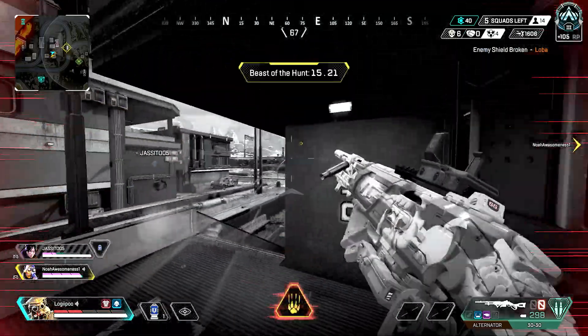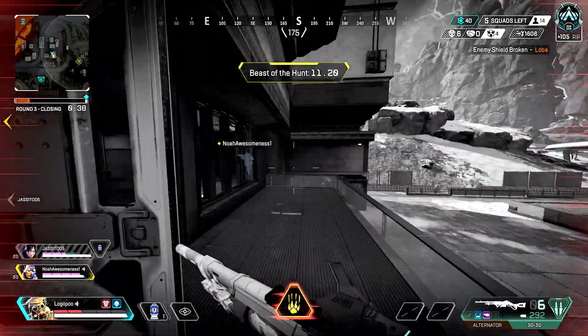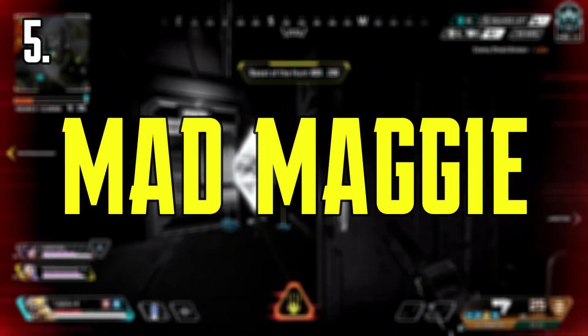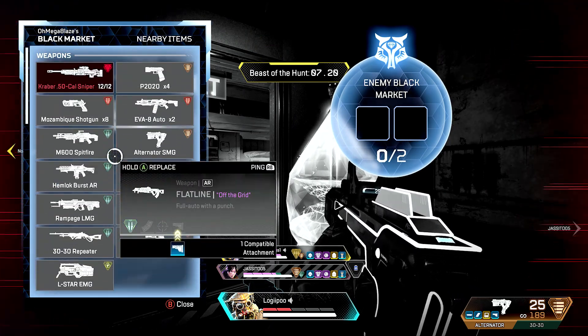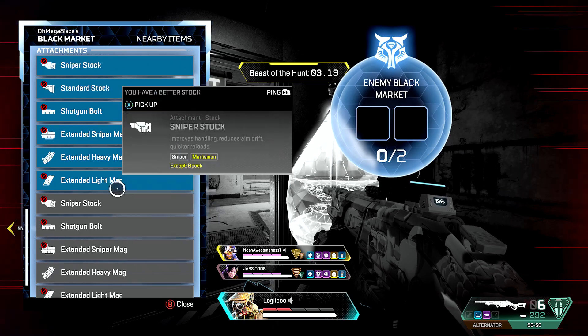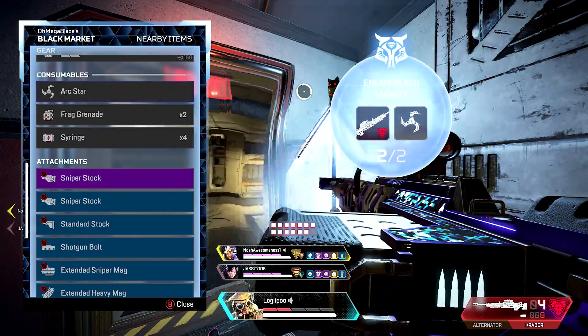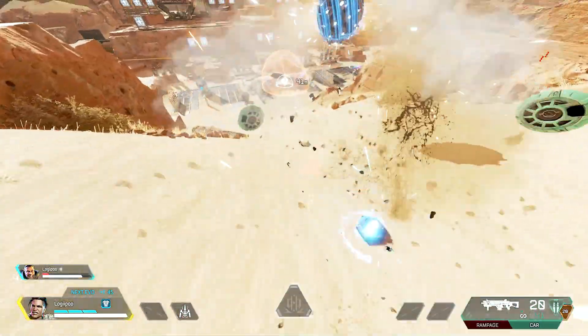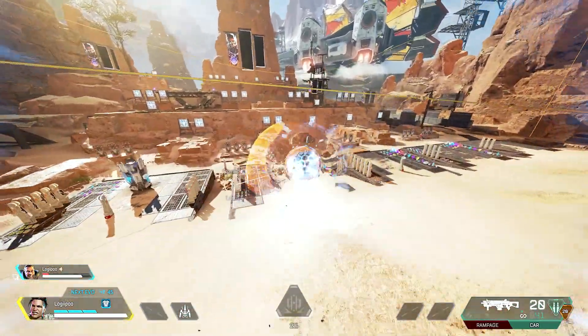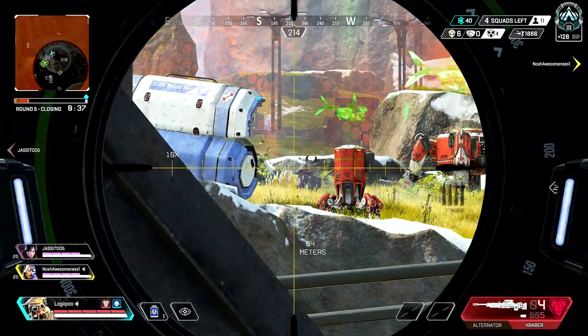Speaking of pushing, at number five we've got Mad Maggie. Mad Maggie's got to be the most aggressive legend in Apex. Her ultimate is super good when pushing a team because not only does it make you fast, but it makes your teammates fast too. You can also disrupt somebody if you hit them with the Wrecking Ball. Maggie's ultimate also recently got a buff where it can destroy Gibby's bubble, which is just huge. Maggie has definitely upgraded this season and you should probably give her a shot.